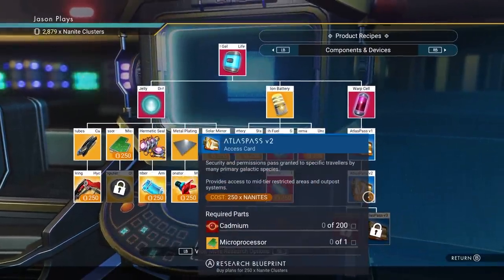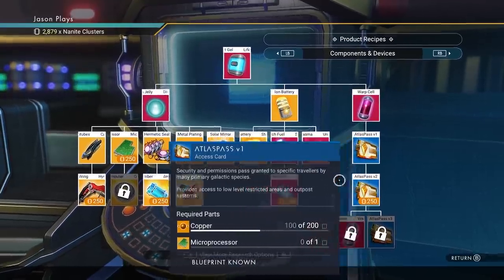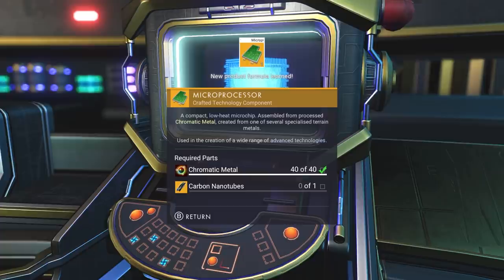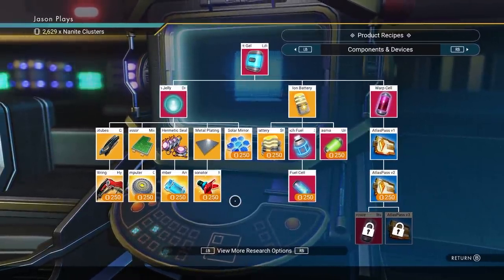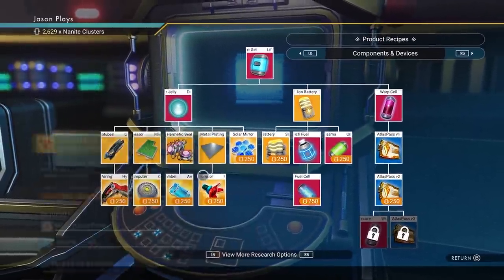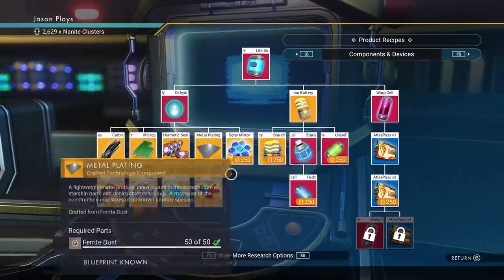You can get Atlas Pass versions 2 and 3 if you want, but you're going to need Atlas Pass Version 1 in order to open those red cylindrical tubes. So get at least that one. Then get your microprocessor — you're going to need that for a lot of stuff. That's another 250 nanites, so you're up to 500 total. After that you're free to get whatever you want. If you're limited on nanites you don't need more than that, but the microprocessor is essential — a lot of things need it to upgrade.